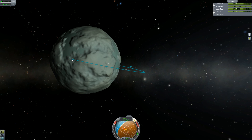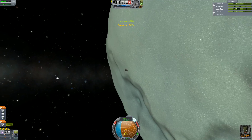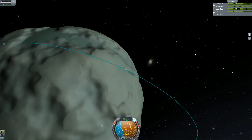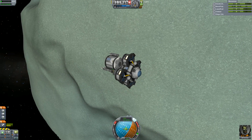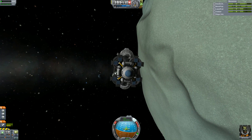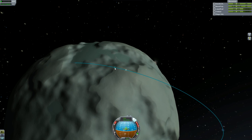Now, Minmus is actually pretty ripe for science, and there's science almost everywhere you go considering there's a lot of different biomes. Now, the one problem I'm going to have with Duna is that there are no biomes yet for it, so I don't know what I'm going to do for that, because I don't want to have to return later on to get better science.